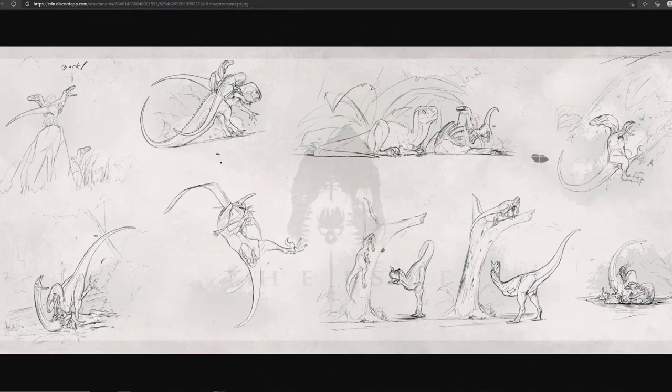The main thing we're here for is the Utah Raptor climbing abilities that might be coming. We have concept art for the Utah Raptor — I've never seen these before. Let me know in the comments if these are old, because I went back through the Discord looking for an old one and couldn't find it.